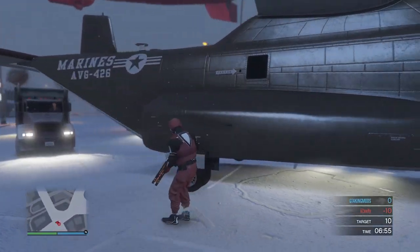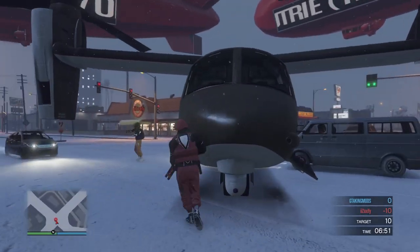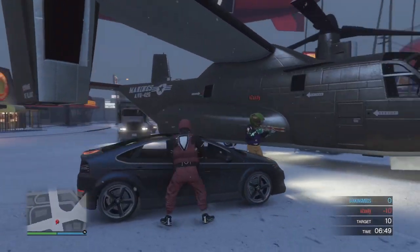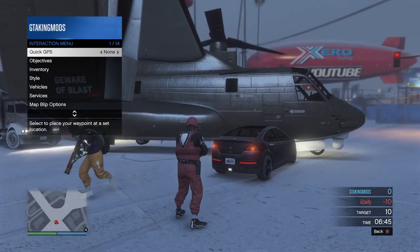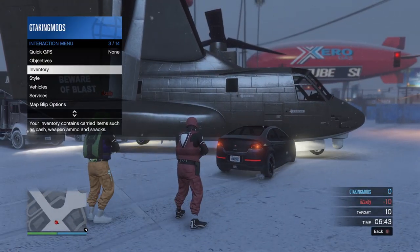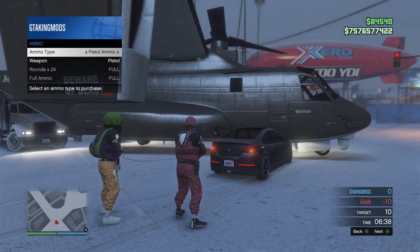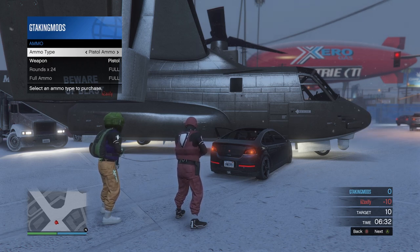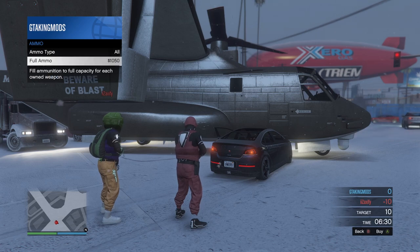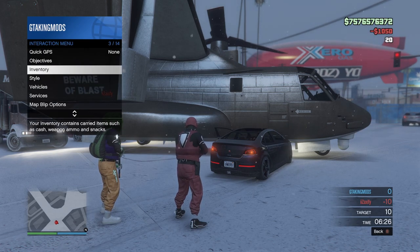Now that our friend is here with us and has the gun, everyone who has the new gun wants to open the interactions menu, go to Inventory, go to Ammo, and press left once on the d-pad to get to 'All Ammo,' then purchase ammo from there.